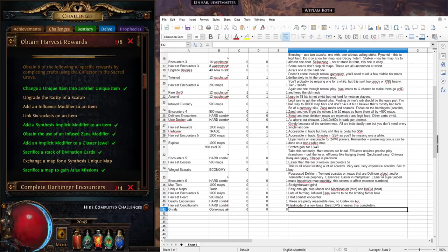'Add an influence modifier to an item' is linked to tier 4 blue seeds — you'll get this pretty much for free. 'Link six sockets on an item' is an extraordinarily rare result from the most common blue seeds that change the number of links. Having bought many of those seeds without getting it, I'd suggest this is probably one you'll skip. 'Synthesise implicit modifier on an item' is another tier 4 seed and not hard to get.